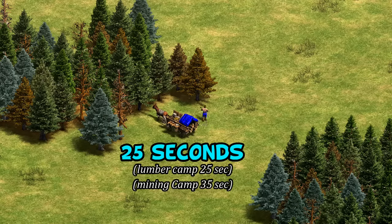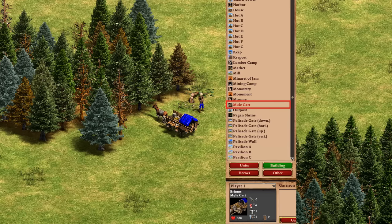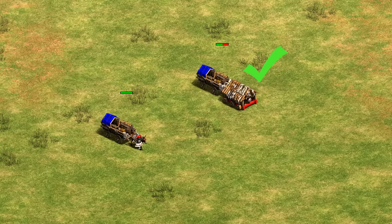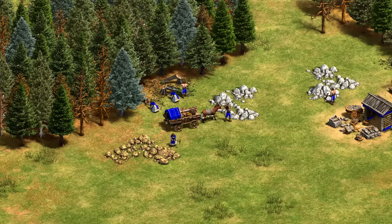It's built in 25 seconds, same as a lumber camp and a little faster than a mining camp, but obviously it's all in the same ballpark. For all intents and purposes this is a building, counting as such for advancing to Feudal, found with buildings in the scenario editor, and takes bonus damage from anti-building units — not anti-cavalry — so the mule name is a bit misleading.